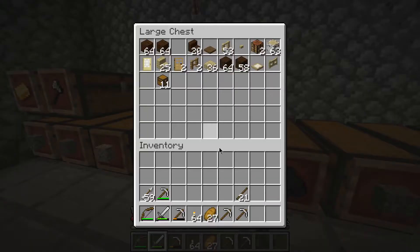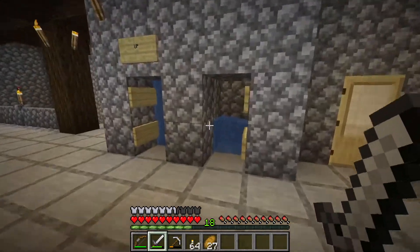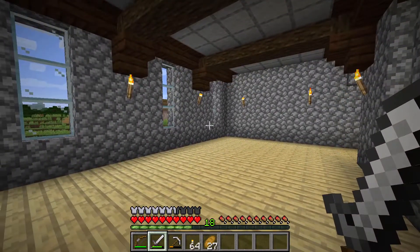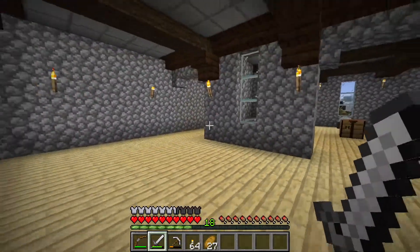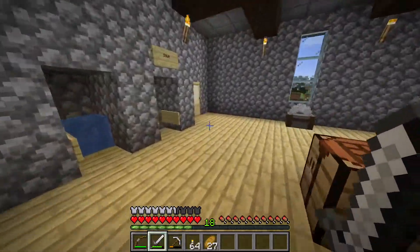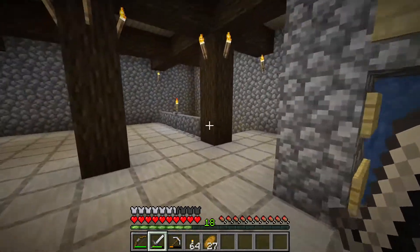We'll pop the shears away. I'm gonna grab some more arrows while I'm at it. I should really make an armory, shouldn't I? I think we're gonna head down to the basement and build the entrance to the mine. Oh yeah, I've also had an idea — I might cut this room off and make it a little kitchen, just because we haven't got anywhere to keep the food really.